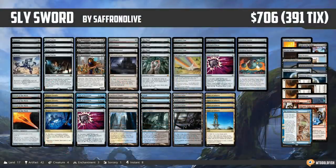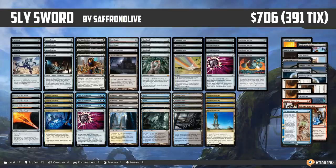Hello everyone, it's Seth, probably better known as Saffron Olive, and it's time for another edition of Much Brew About Nothing. So last week, during our instant deck tech, it was the crazy modern combo deck Sly Sword Combo that came out on top. So this week we are heading to Modern to see if we can go infinite in one of several different ways. This deck just has so many weird synergies and combos thrown in.